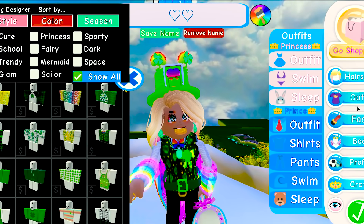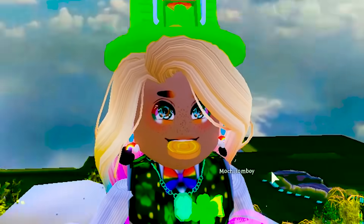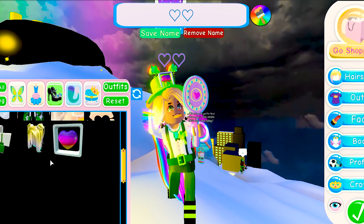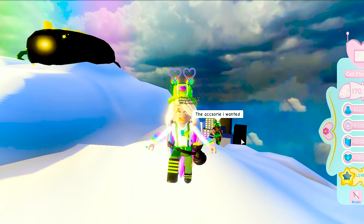Now we've got the diamond earrings! Totally different from the emerald earrings! These ones are actually little tiny pots of gold that have a little rainbow coming out of them and a diamond above! So cute! I found a new bag — a hip bag of coins! Looks like I've been coin collecting all St. Patrick's Day long! Perfect!